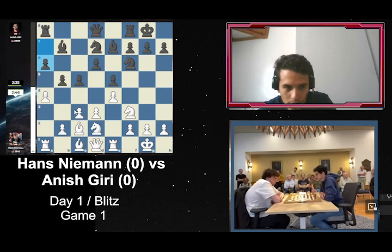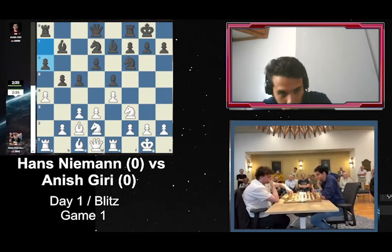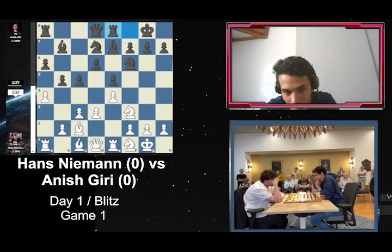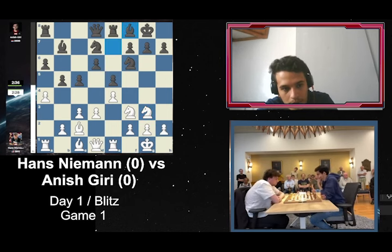He went a4 — wow, very interesting move — and now just a6. I think it's going to be a very long strategic battle. Hello everyone, this is game one in the match between Anish Giri and Hans Niemann. This is the first game of the blitz — they will play blitz, rapid, and classical. The winner of all those matches wins this crazy match between Hans Niemann, the villain of chess, versus Anish Giri.